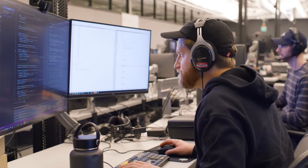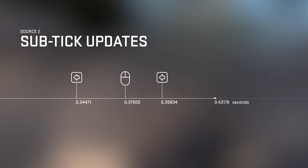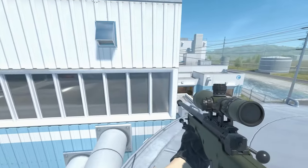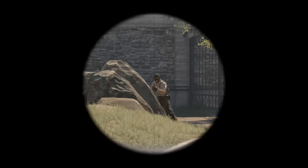That's why with Counter-Strike 2, we're introducing sub-tick updates. Now the tick rate no longer matters for moving and shooting. The server will know the exact moment you fired your shot, jumped your jump, or peaked your peak. And the server will calculate your precise actions between ticks. So what you see is what you get.